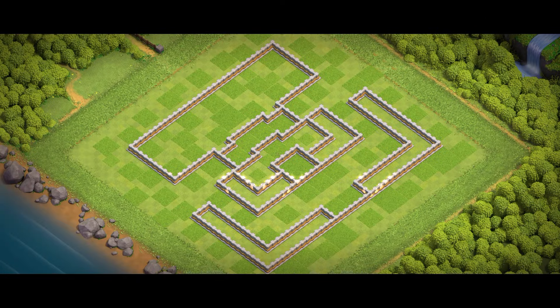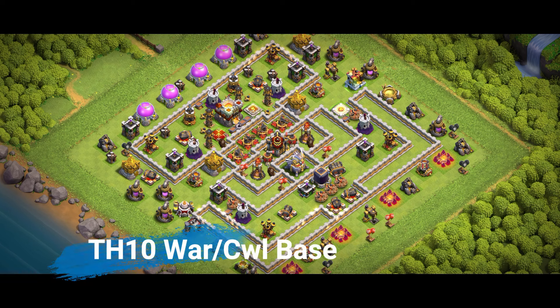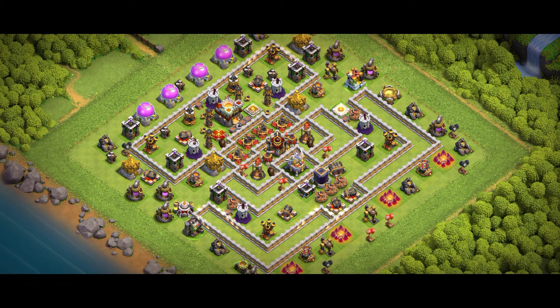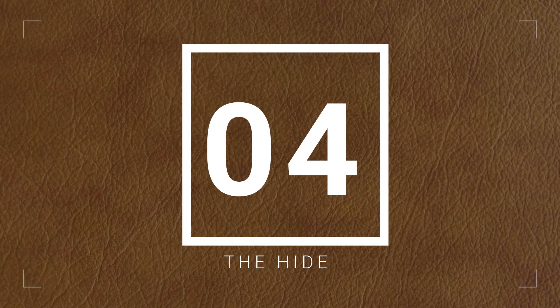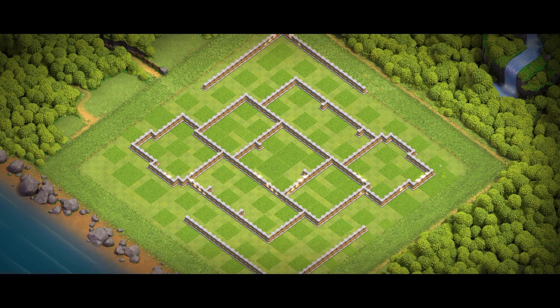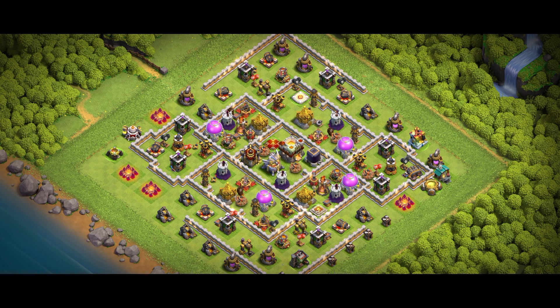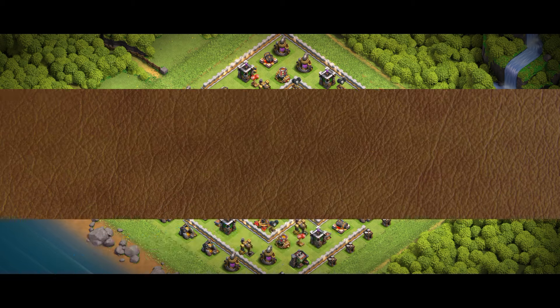Now let's discuss some hidden gems for Town Hall 11 defense. First up, the tornado trap. While most players place it near the Town Hall, a sneaky alternative is placing it near your Eagle Artillery — because most attackers save their big troops for the eagle, and a well-placed tornado trap can clump them together, leaving them vulnerable to splash damage from your Wizard Towers and Bomb Towers. Another underappreciated defense is the X-Bow setting. Many players default to ground-only mode, but consider setting at least one X-Bow to air and ground — this extra anti-air coverage can be a game-changer against Lava Loon or Dragon attacks.